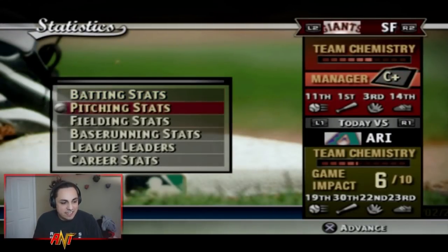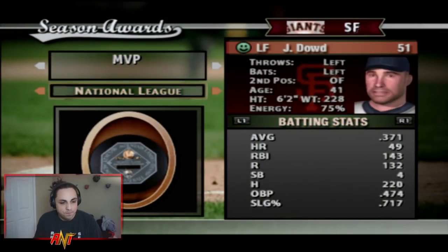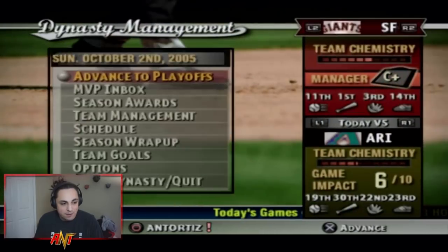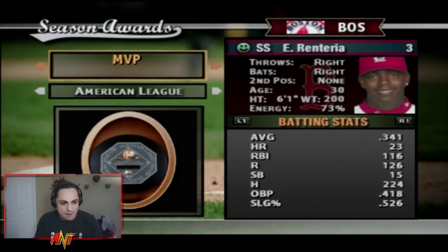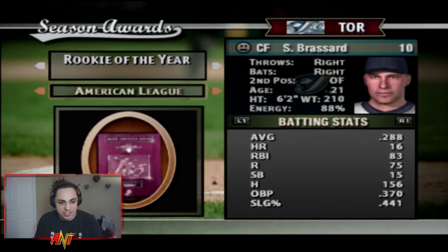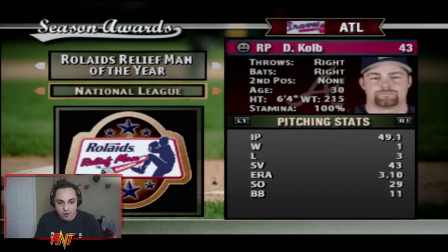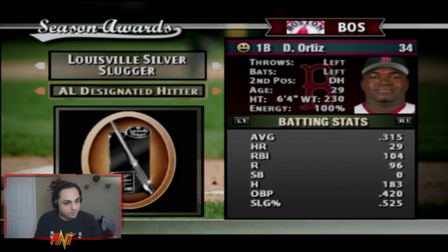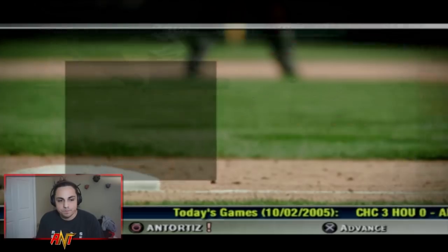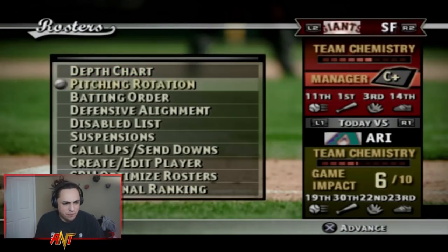Let's check the season awards. John Dowd won MVP with 49 home runs and 220 hits. Edgar Renteria also got an MVP award. Barry Zito and Jake Peavy won Cy Youngs, and there were two Rookies of the Year. Eddie Guardado and Kolb took Relief Man of the Year. Silver Sluggers, Gold Gloves, and All-Star Game MVP were also handed out.